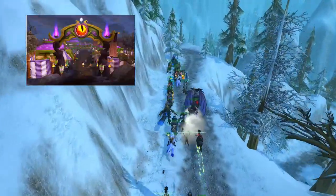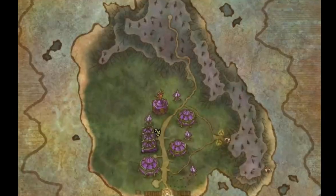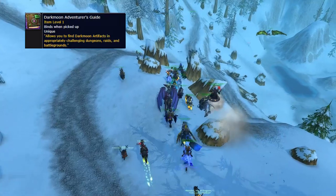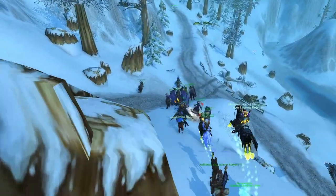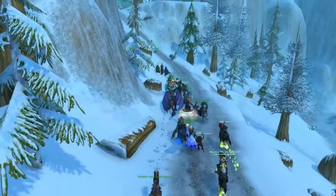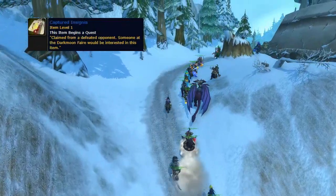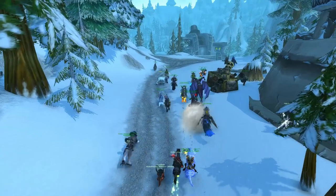Here's another trick. When the Darkmoon Faire is up, go to the entrance to the fair on Darkmoon Island and speak to Gelvas Grimegate near the entrance to receive a Darkmoon Adventurer's Guide. This item allows you to receive various quest items in exchange for killing various things. What we are looking for in particular is three items: the Fallen Adventurer's Journal, Banner of the Fallen, and Captured Insignia, which all drop from looted corpses in PvP.